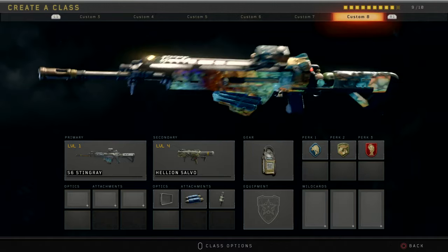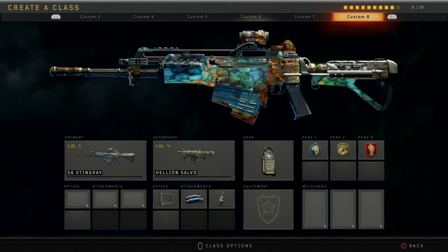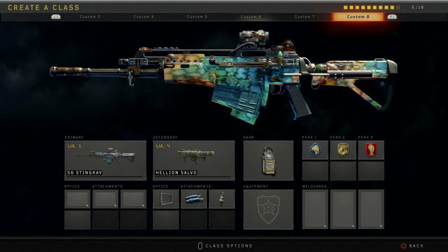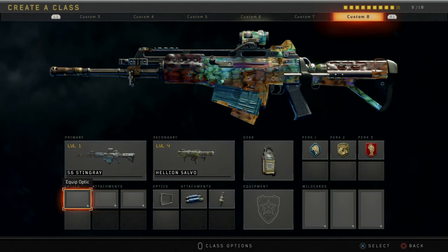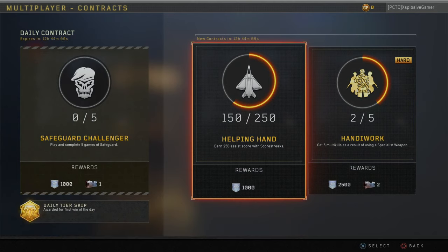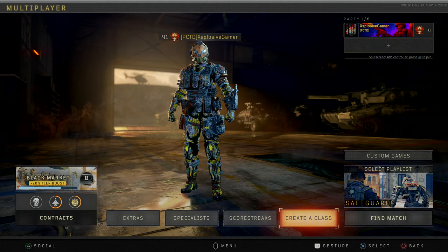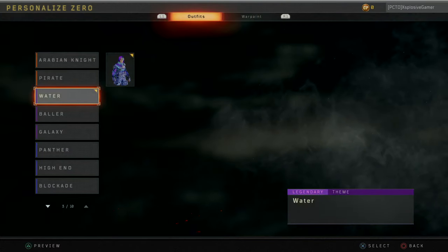In my weapon bribe it's an Ultra weapon bribe, and I'm going to play with it a little bit today — tonight, morning, whatever it is. I haven't even used it yet. Going to try to get all the attachments for it and see how good it is. We're going to play a little bit of Safeguard, one of my daily contracts.